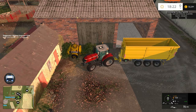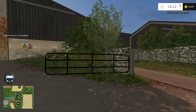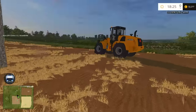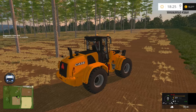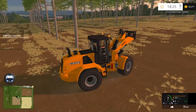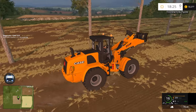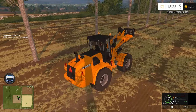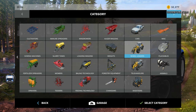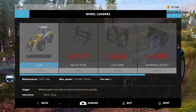That should be good. And now for the wheel loader — we might have to go and run over to it, which could take some time. Precious time is being cut into, taking two or three minutes just to run over. We probably don't actually have a bucket, so that can be rented as well. We'll have it delivered to the farm.